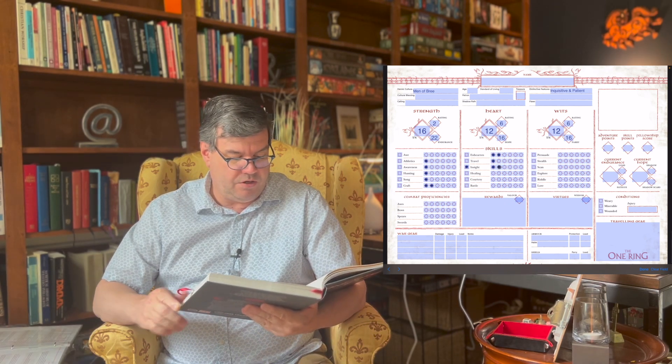We're going to look at the skills for the Men of Brie and populate this. Athletics is one, awareness is one, hunting is one, song is one, and craft is two. Sadly, that's in kind of this person's worst column — strength. In heart it's two, one, two. For healing, there's nothing. Courtesy is three — equally as courteous as our female hero. Persuade is two. Stealth, scan, and explore are one. Riddle is two. Those are this person's starting skills. The standard of living is common.